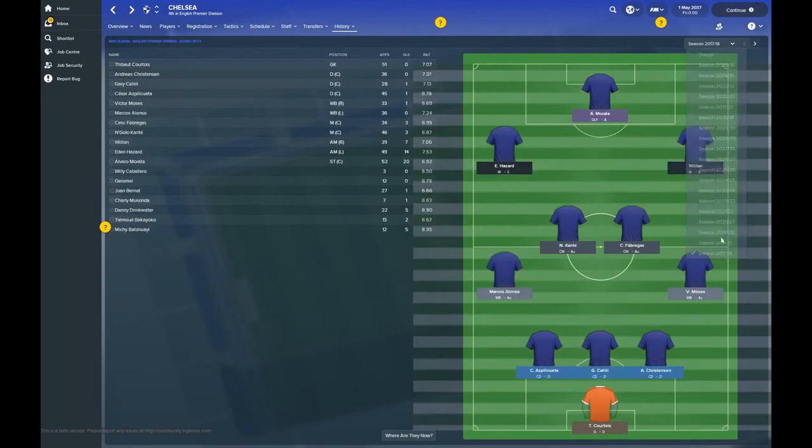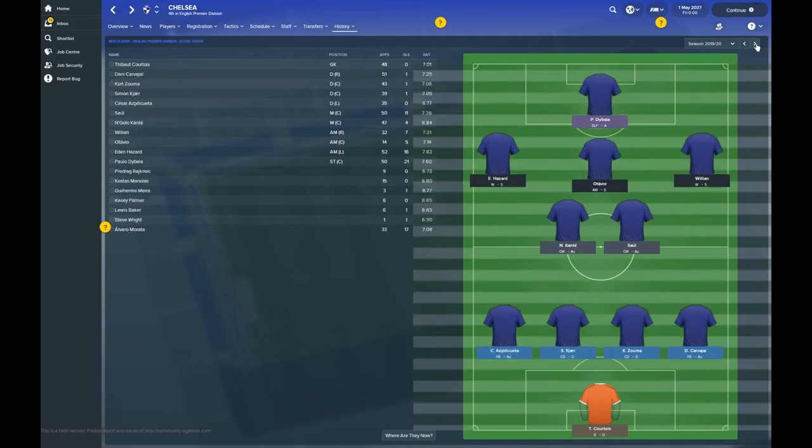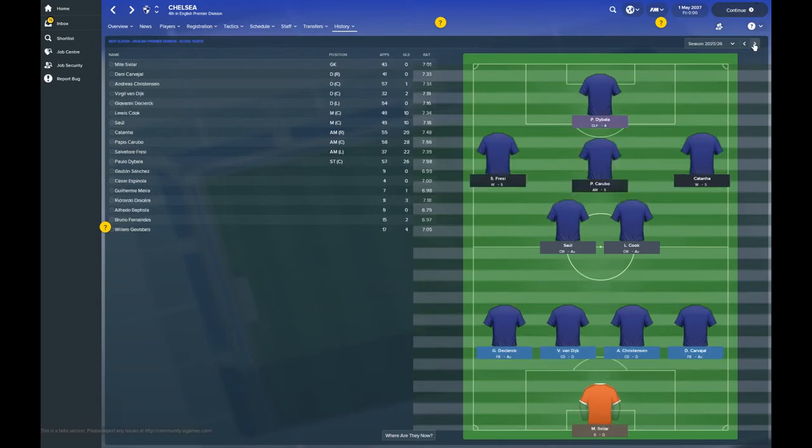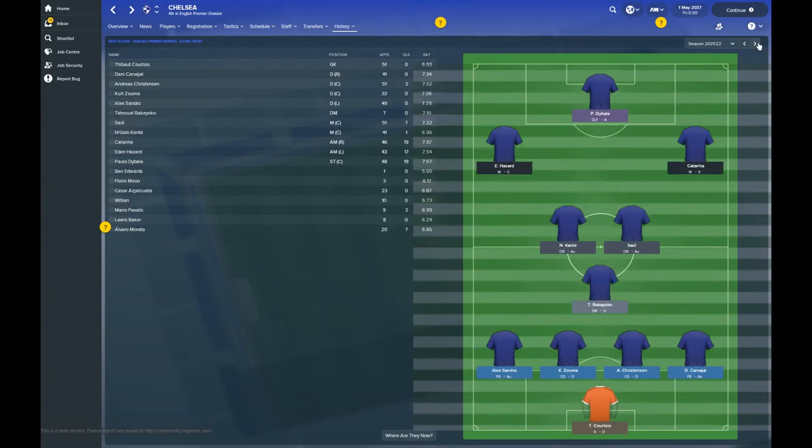Let's take a look season by season now. Mirada leads the line with 20 goals. Next season Diablo comes in with 21 goals. Eden Hazard gets 16 in the 2019-20 season, then Diablo again with 21. You've got 11 goals from Saul in the centre of midfield. Diablo continues chipping in goals — Diablo and Hazard were crucial to this Chelsea squad over the years, and probably crucial to that dominance in Europe as well as the Premier League.